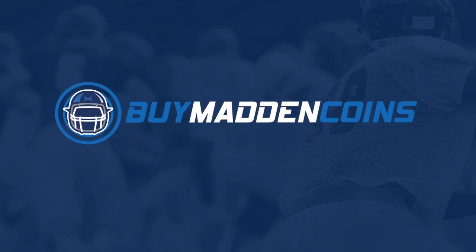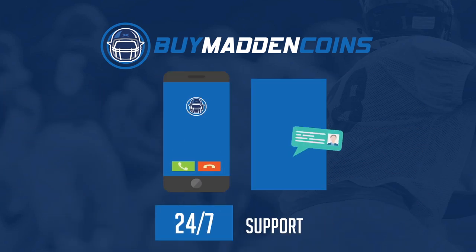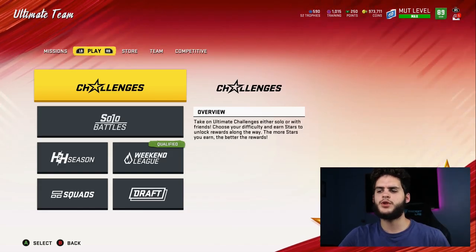If you need coins to build that dream team, head over to my sponsor Buy Madden Coins — they have the cheapest, quickest, and most reliable coins on the market. Make sure to use code 'poodle' for 20% off at checkout.